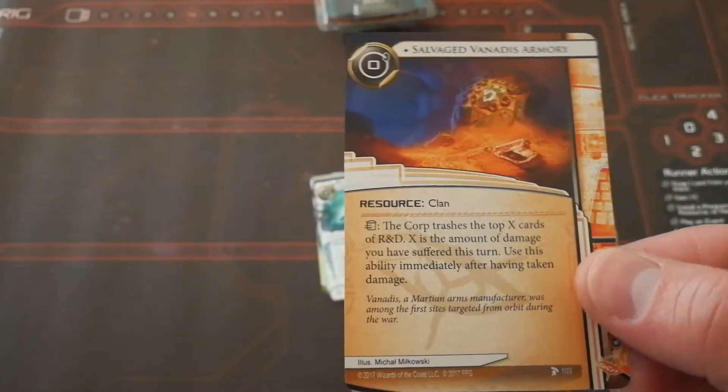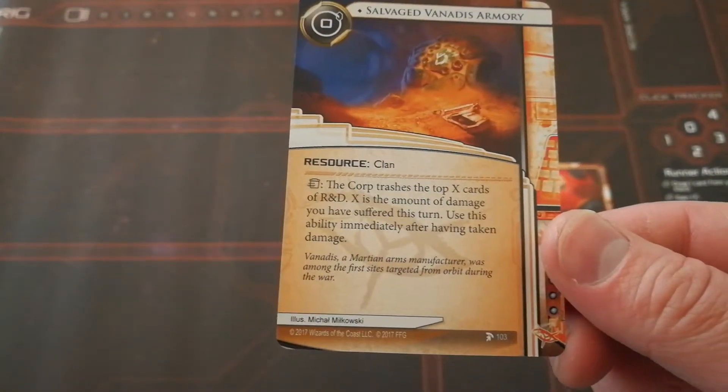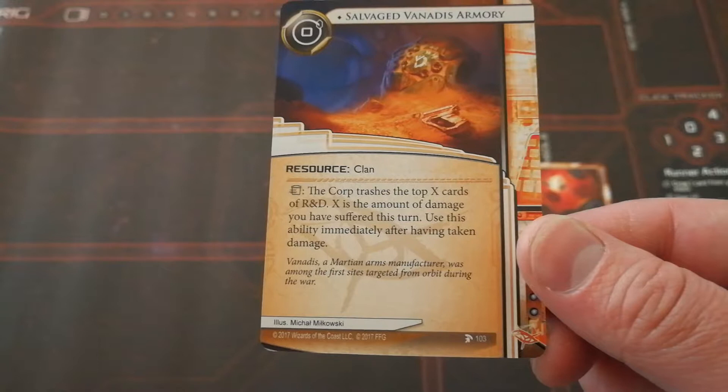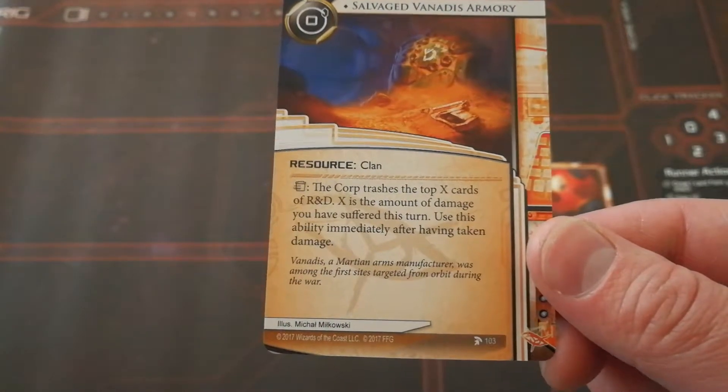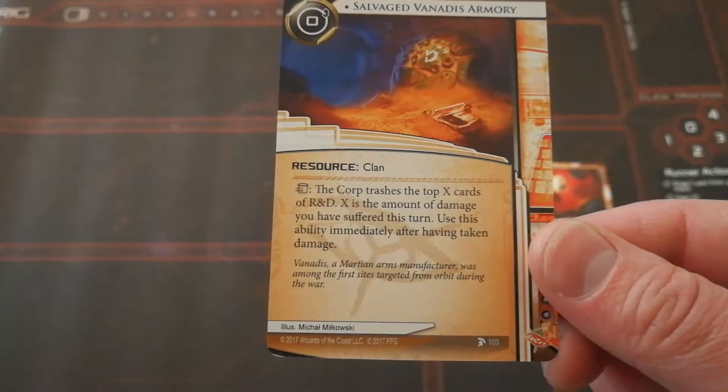Salvaged Vanadis Armoury. Cost of 0, Resource Clan. As a trash ability, the corp trashes the top X cards of R&D, where X is the amount of damage you have suffered this turn. Use this ability immediately after you've taken damage.